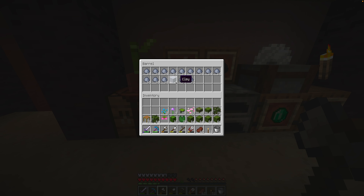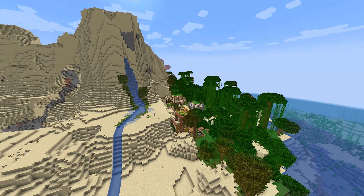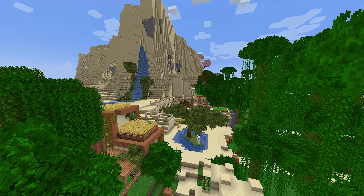So here is the before shot of our town centre. The first thing I want to do is add water. Here I'm creating a somewhat natural looking stream that will flow through the village, maybe separating the business centre of the village from the housing section on the outskirts. And now I'm removing the original well and replacing it with a pond and a custom made tree.